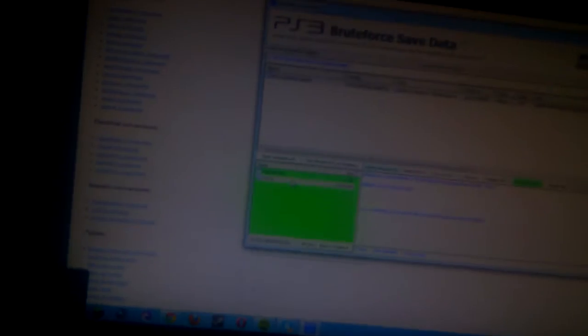You'll see there will be a GT5.0 entry. Right-click it and select Decrypt PFD. Click Yes. After that, there will be a green entry that appears — double-click it. You must have a hex editor installed. Double-click it and it will open up like this.